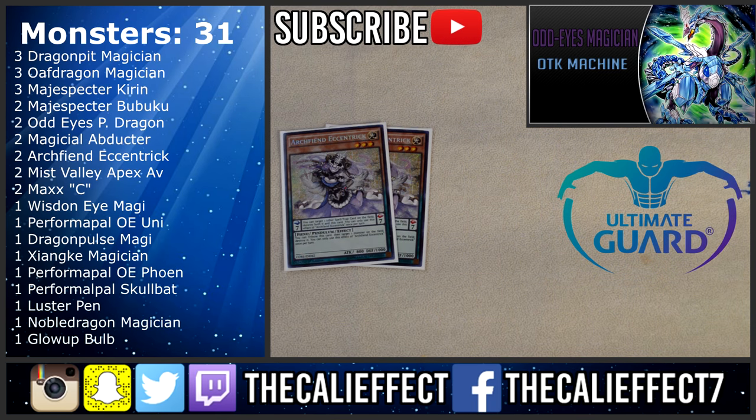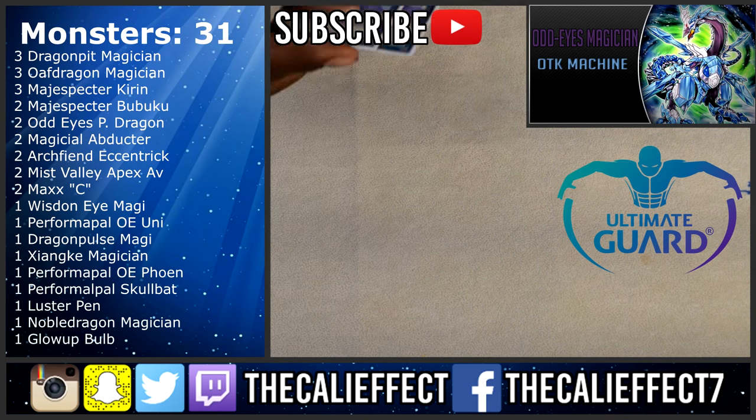Two copies of Archphene Eccentric — very good, being an Exiled Force and a Mystical Space Typhoon in the form of a searchable pendulum monster. It's a scale seven when our eight scales aren't available, so it allows us to pendulum summon our lower scale monsters that are six and under. At the very worst it's spot removal, and it's a constant Exiled Force if you have the right scales.